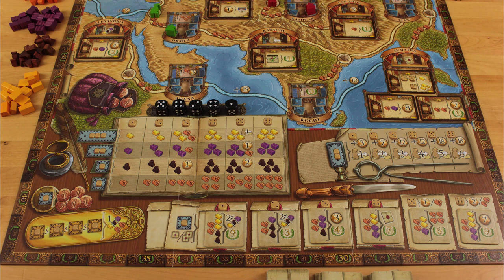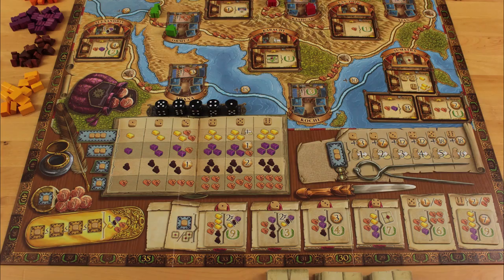Now a new round begins! The bonuses for all the small cities activate and pay dividends to the players with trading posts there. Any players with exclamation marks on their character cards get their round bonuses too. We'll take a look at characters shortly.